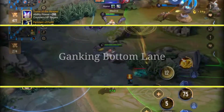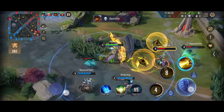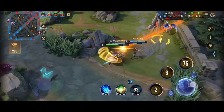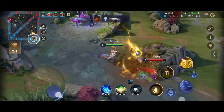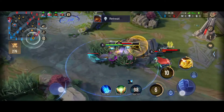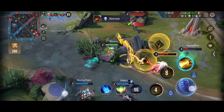In the bottom lane, there is a brush in which enemies will be hiding in order to gank the enemy mage who is coming on rotation, or to kill the marksman who overextends. But this becomes a very good spot for Dirag to use his combos, and therefore ganking the bottom lane can be more fruitful.